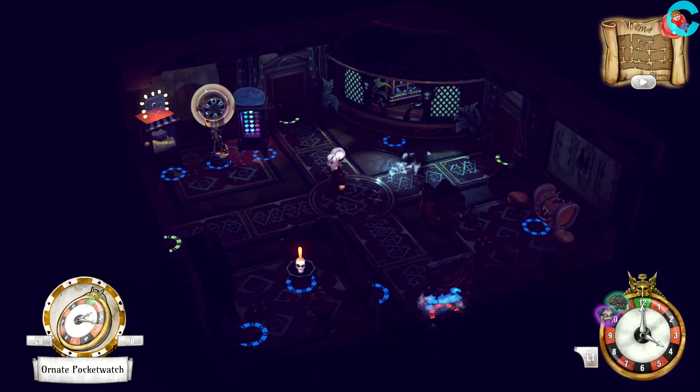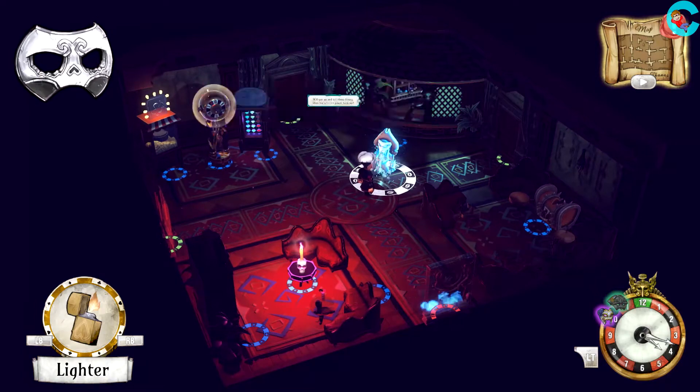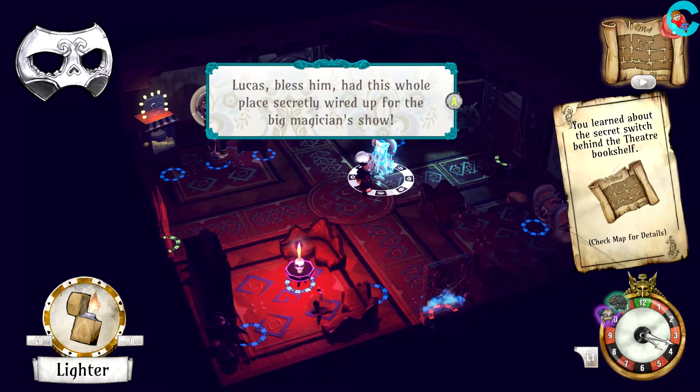Just before 4 o'clock, a ghost will appear and stay for one hour. Light the candle so that we can talk to him, and he'll tell us about a secret switch behind the theater bookshelf.